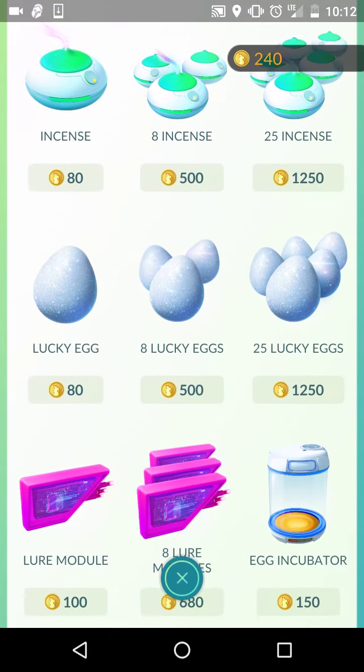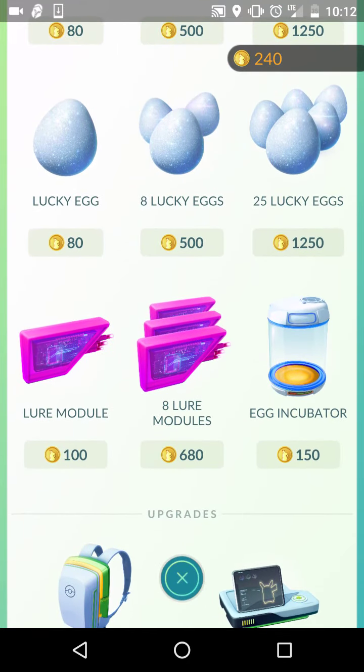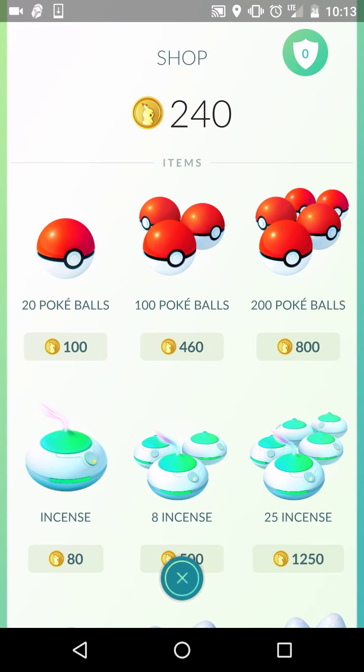Don't use a Lucky Egg just to catch Pokemon unless you're just starting the game with almost no Pokemon in your Pokedex — then you can pop an Incense. If you're a mild spender who only picks up a little here and there or does surveys, try to go for things that are more permanent to your account, like bag upgrades, because Pokeballs are very disposable and you'll run through them like crazy. The higher level you are, the harder it is to catch Pokemon.